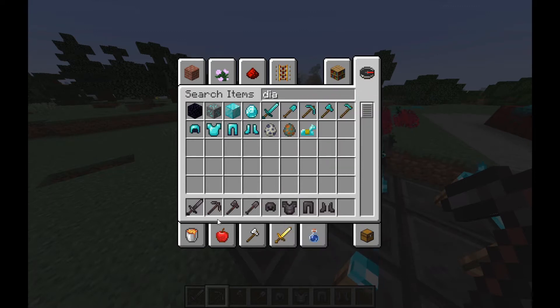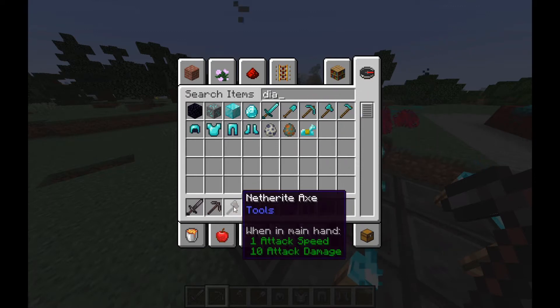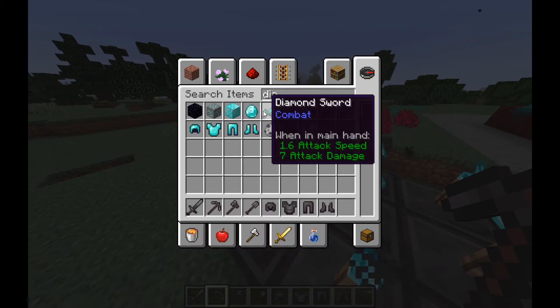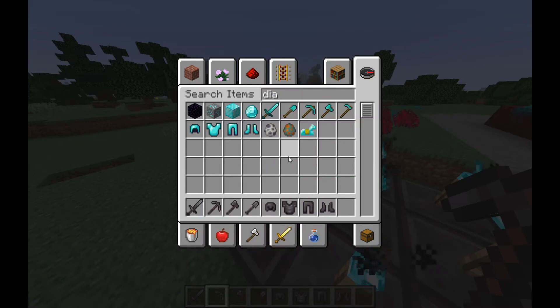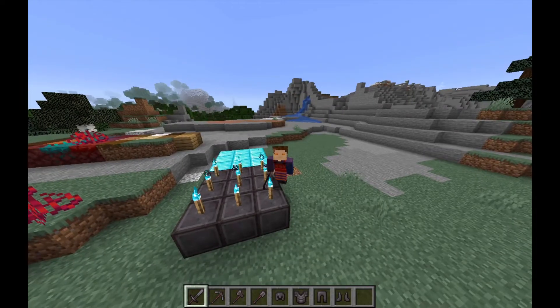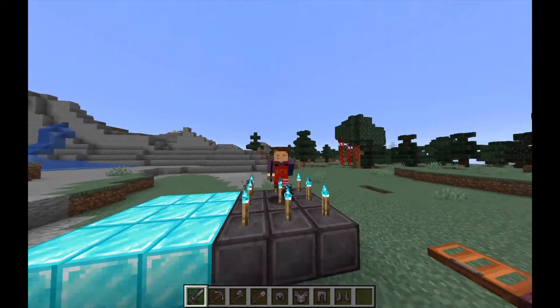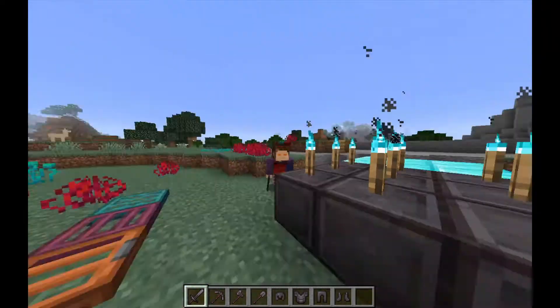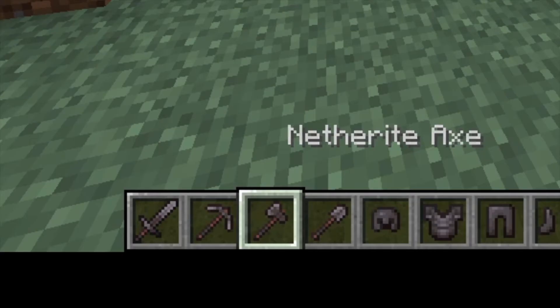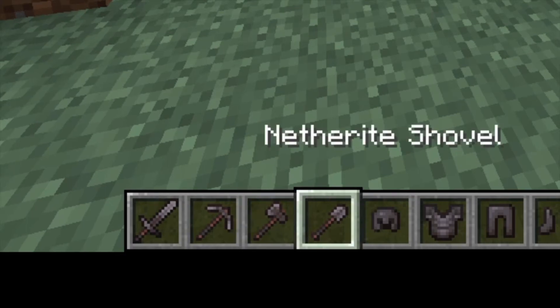6.5 attack damage, 5.5, 10, 9, 6, 5, and 8 versus 7. That's a whole point difference. What's the difference between iron and diamond? Diamond is 7, iron is 6. They look cool — they have a little black wrapping around the handles. That's really nice.